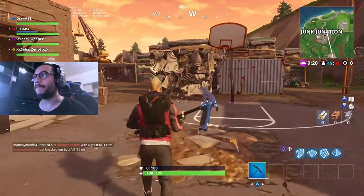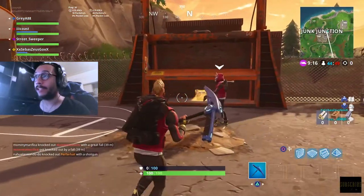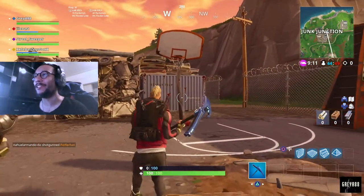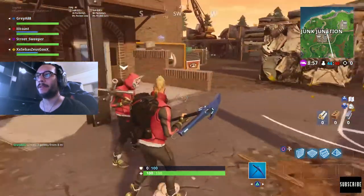The last one can be found in Junk Junction, all the way in the corner by the crusher. This guy scared the hell out of me! Make sure you go get that Junk Junction one — should be pretty easy. There you go!